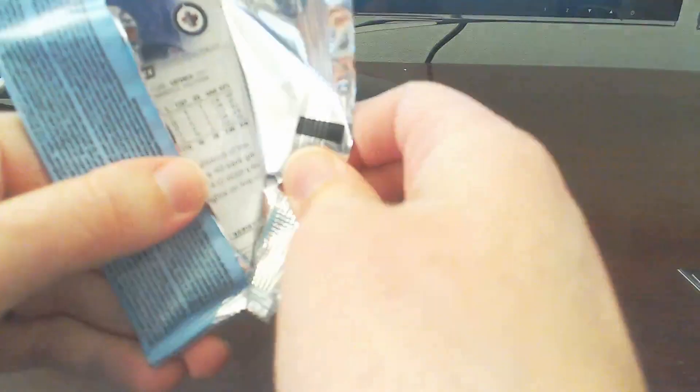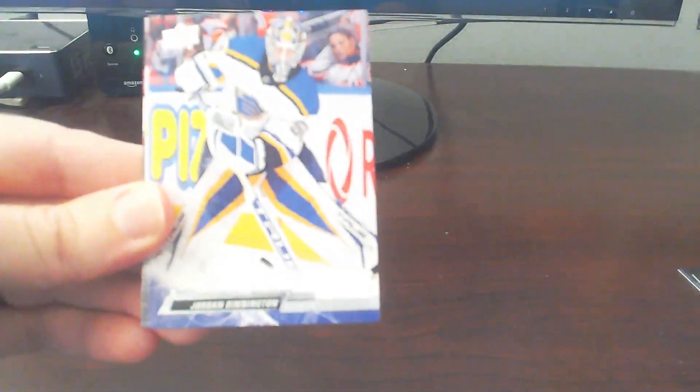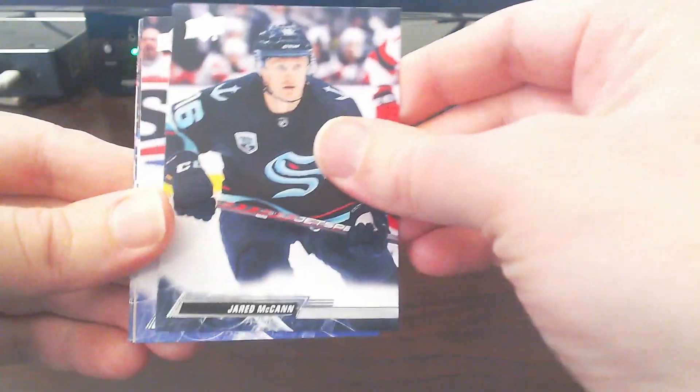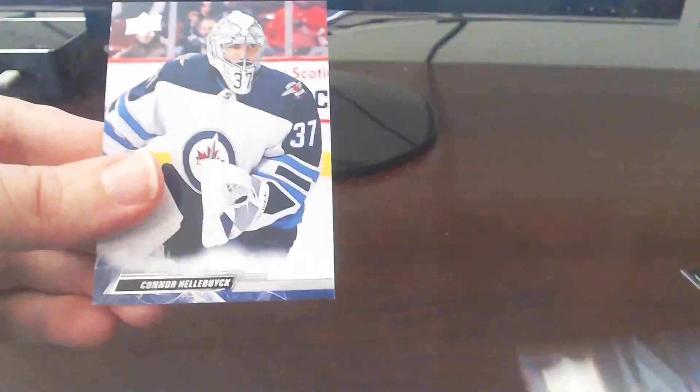Last pack mojo on the first box, and we'll just continue right on to the second box after this. Cam Fowler, Jordan Biddington, Neil Pioink, Jared McCant, William Nylander, Jamie Dyersdale, Barshoff, and ending off with Hellbuck. Unfortunately, we ended off with a base pack. That's okay — we'll just move right along to our next box.